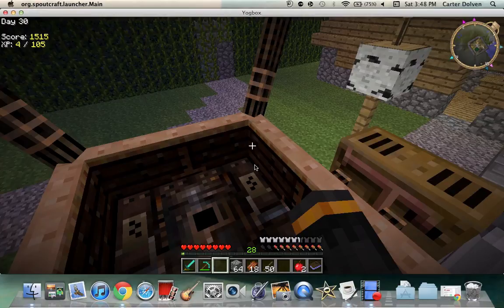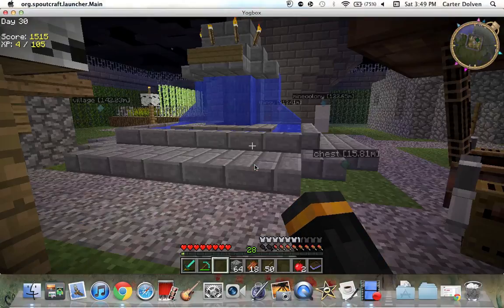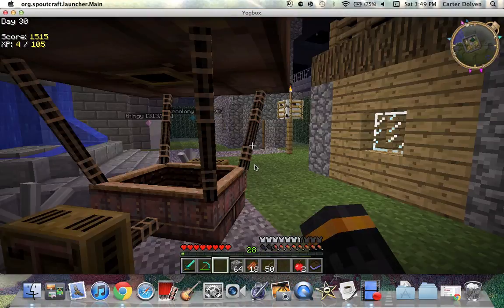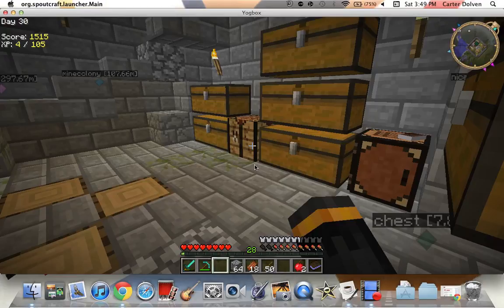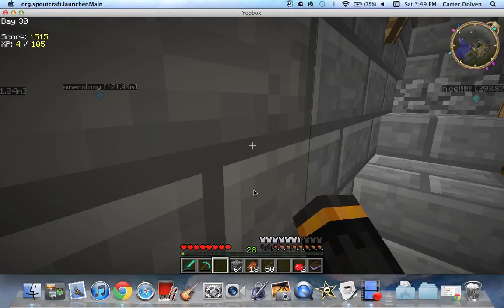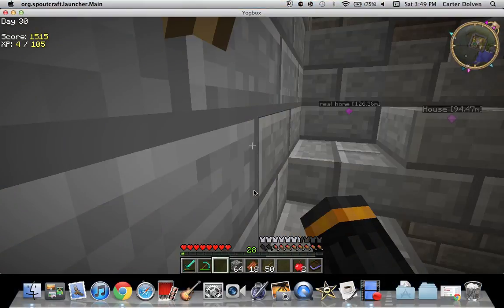Right now I am in an airship — those things are pretty cool and they're definitely very useful to have. In YagBox you can have a bunch of different creations and weapons. The airship is an awesome creation you can make, and there are countless more weapons and items — it's just everything.